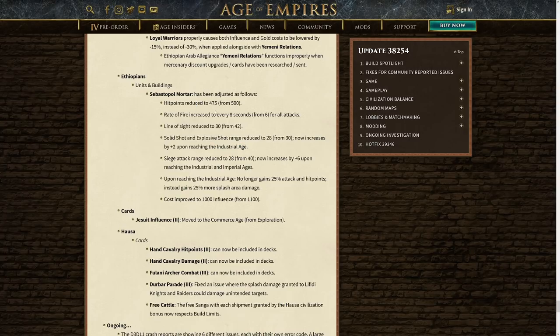So three pretty big nerfs there. Siege attack range has also been reduced — to 28 from 40, and now increases by plus six upon reaching the industrial or imperial age. This is a really good change. One of the big issues was that you could sort of sit outside your opponent's base and mortar them down. If they tried to push up to you, you could shoot at them, and if you saw culverins, you could just pull back and still hit their buildings despite their culverins having to come out from behind the buildings. So a really good change that's going to fix a lot of issues with the big boy.